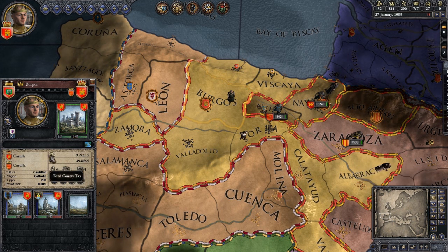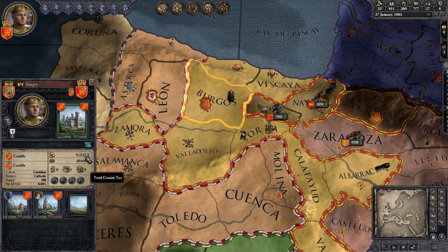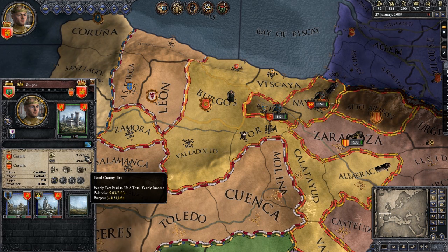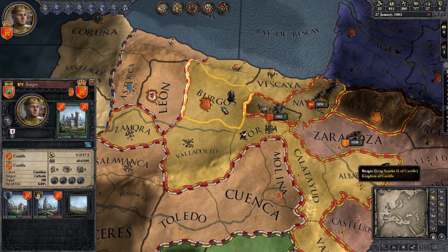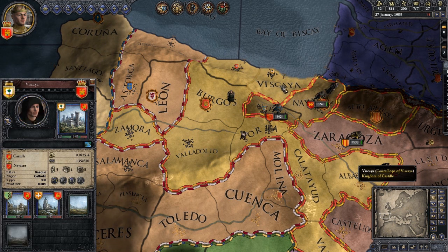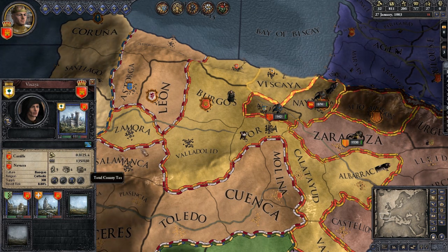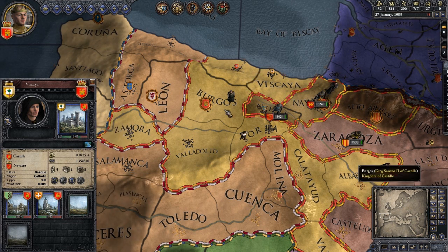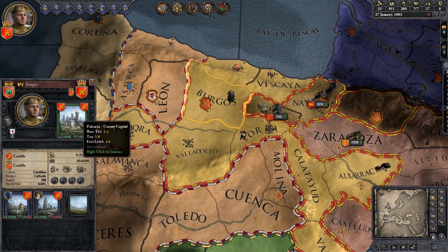If you look at the little gold coin area, there's a total county tax number — the big number is the total yearly income. The smaller number to the left is the yearly tax paid to us. You can see Burgos is giving me 9.2, another is 6.2, another 10.2. But if you look over at Vizcaya, my portrait's no longer there — it's someone else — and the tax paid to me is zero. I'm not getting any of that tax money because that's not my area.